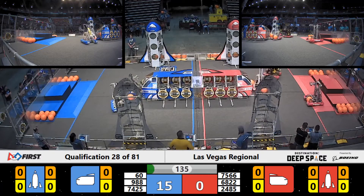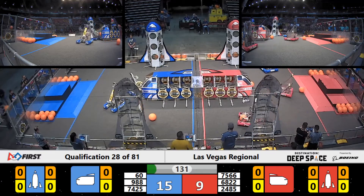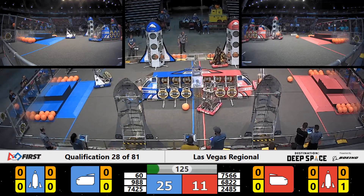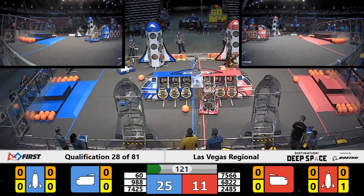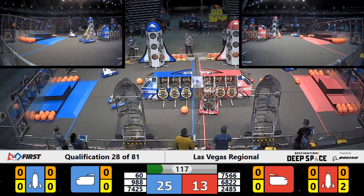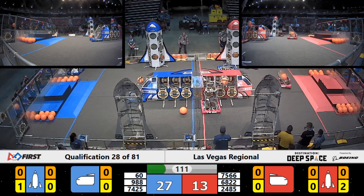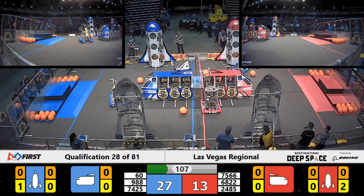68-22. Almost able to score in the Sandstorm period there. Looks like 74-25, Green Valley Robotics. Looking to score a hatch panel for the Blue Lions, unable to get it lined up so far. 24-85, the Warlords trying to pick up a hatch panel from their cargo station. They're going to get dogged with defense here from 988 Steel Phoenix.